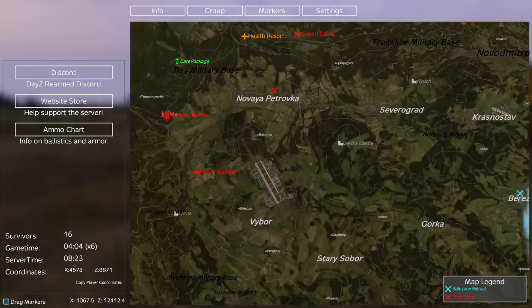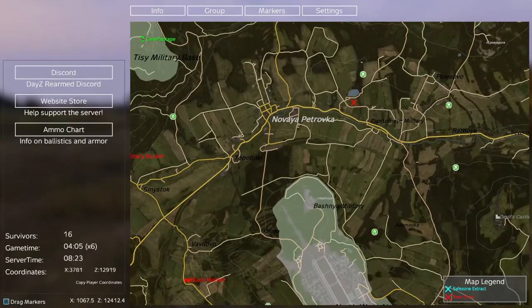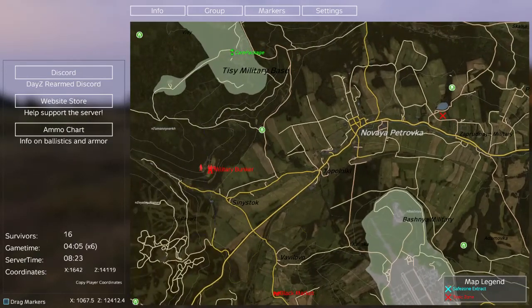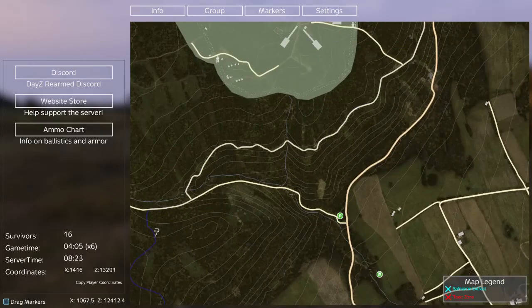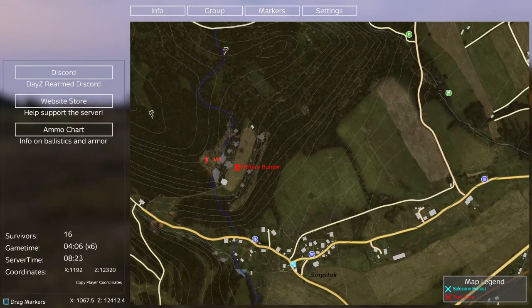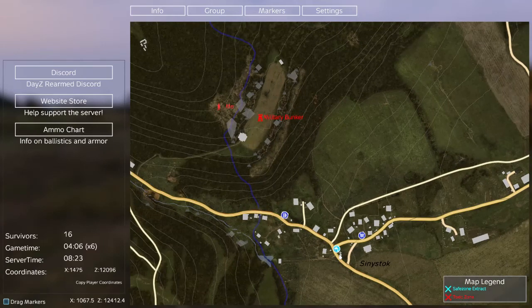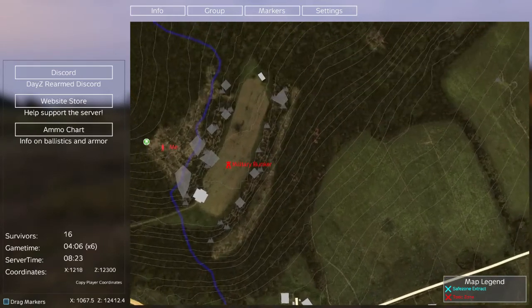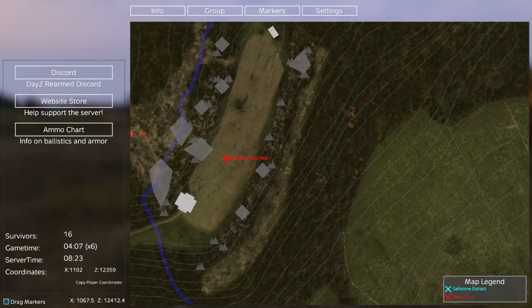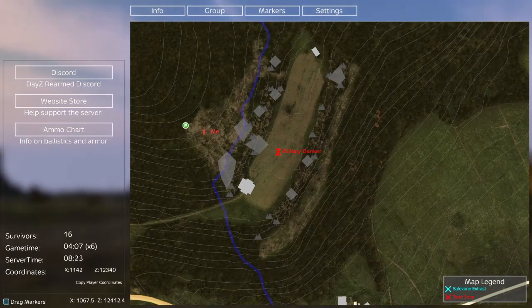If you go up the left side of the map, here's Tizzy. Right below Tizzy military base there is this little thing on the map — above Cine Stock — and it is called the military bunker.